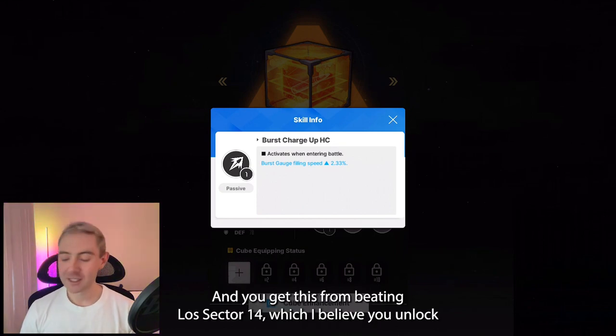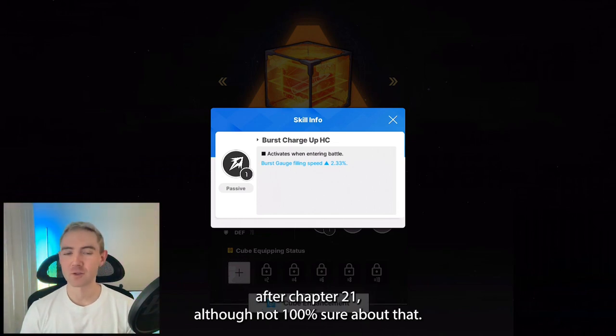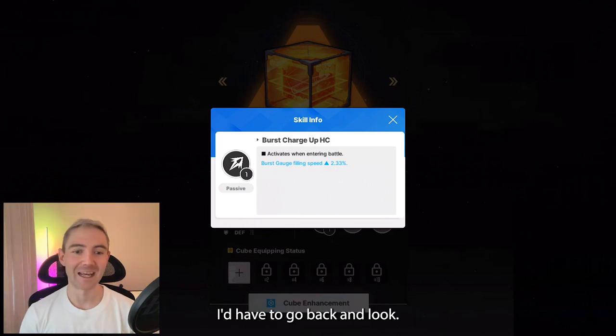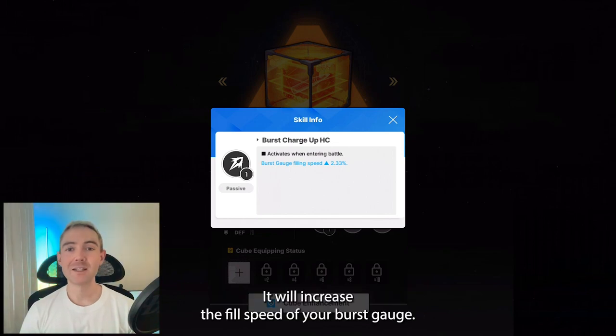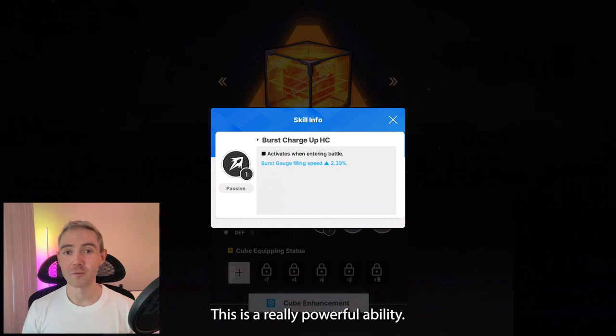You get this from beating Lost Sector 14, which I believe you unlock after Chapter 21, although I'm not 100% sure about that — I'd have to go back and look. So it does something very powerful and pretty much universally good: it will increase the fill speed of your burst gauge.